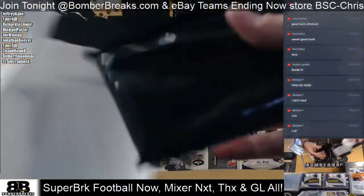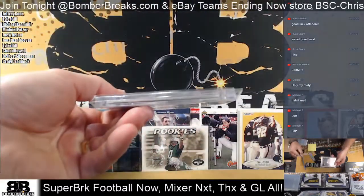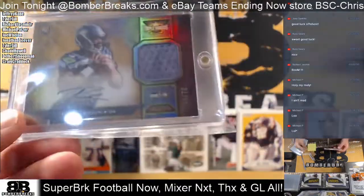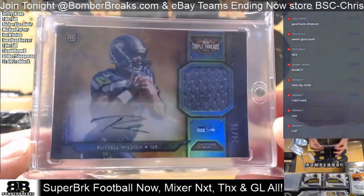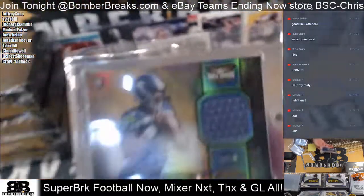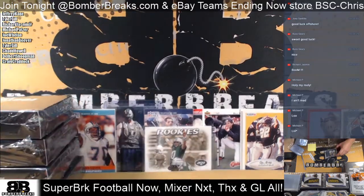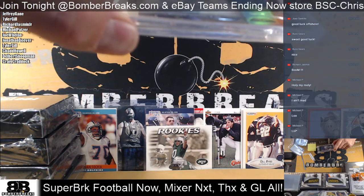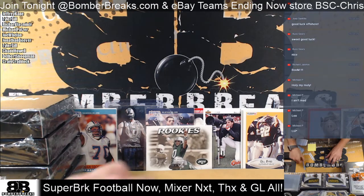Jonathan, here we go. There's one in here and there's a little mojo for you — oh my goodness! Russell Wilson Triple Threads rookie autograph jersey, numbered 24 out of 75. That's some super break mojo right there, boom boom. That's cool — Russell Wilson!